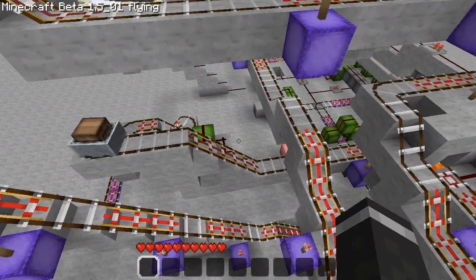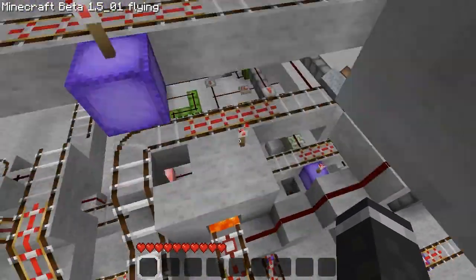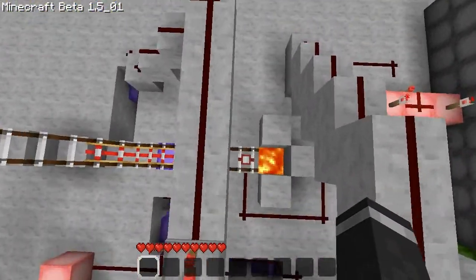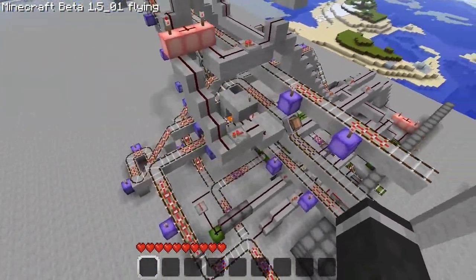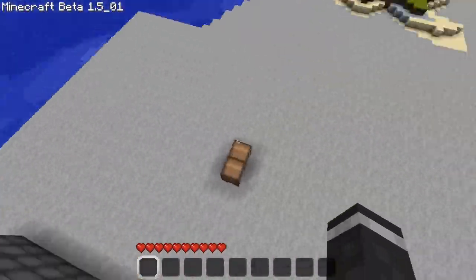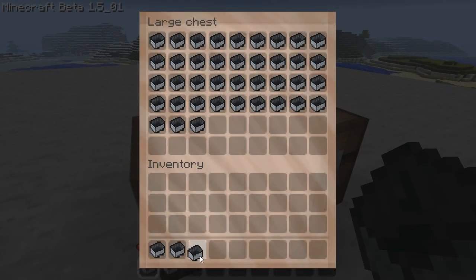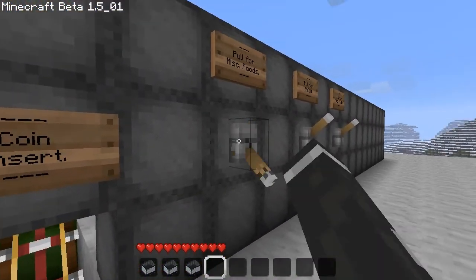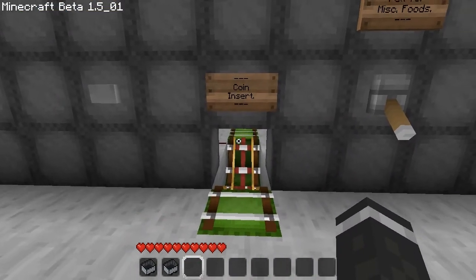I'll demonstrate all the other rails. Let me check to make sure there are no problems, because these things always bug up. Okay, no problems. So I already showed you the first one — three more to go. To prove each rail works individually, here's another mixed food one.